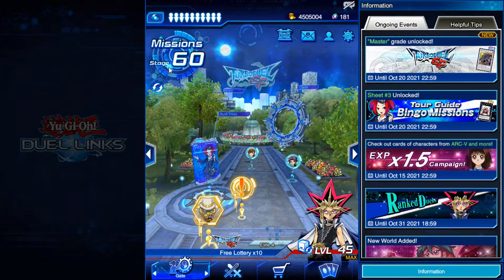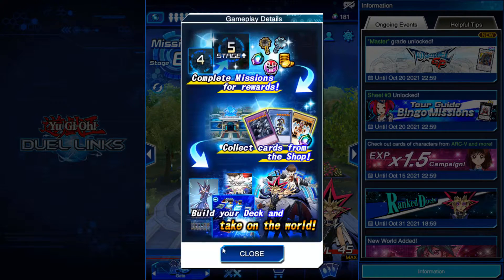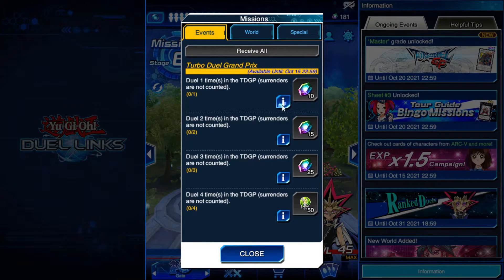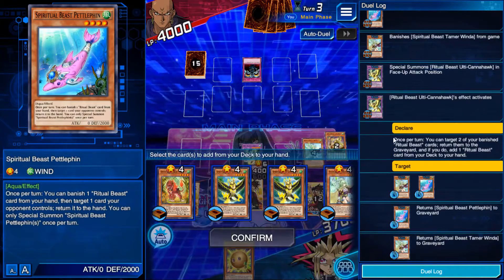The last thing I want to mention is missions. These are special requirements that can be met by dueling. They will give you rewards like money, gems, and even new characters. Just go to the missions section on your home screen in the top left and read what must be done to finish a mission.